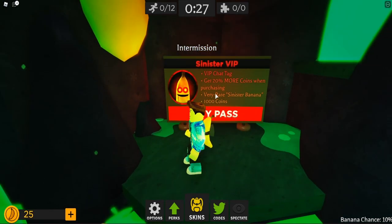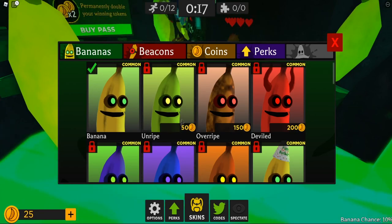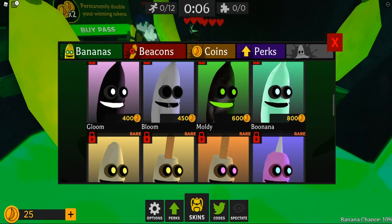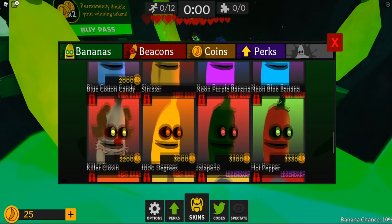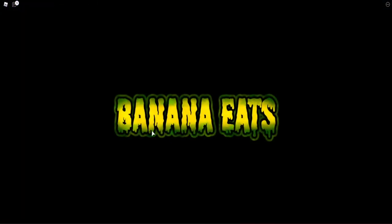What is this? Sinister VIP. We've got 20 more coins. Very rare. Sinister Banana and 1,000 coins. Let's check out the skins in here. We have Unripe, Overripe, Deviled — that's funny — Sludged Blue Flame, Party Peel, Gloom, Bloom, Moldy, Boo-nana — I get it because it's a ghost. And then we got Peeled, Dip Peeled, Chocolate, Dip Peeled with Nuts, Cotton Candy, Blue Cotton Candy, Sinister, Neon, Neon Blue, Hot Pepper, Jalapeno, 1,000 degrees, and there's a Killer Clown as well. I like all these colorful banana skins, guys.